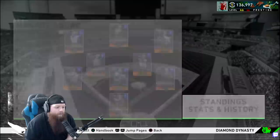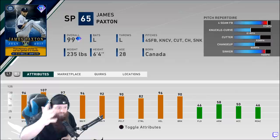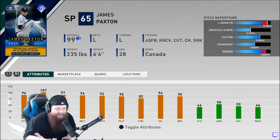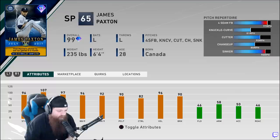Today we're gonna be taking a look at all the Player of the Month content, headlined by good old James Paxton. This was the big beefy diamond for the Player of the Month content that dropped for July — very simple, easy grind, definitely recommend getting it. He's got a sinker, a cutter, a curveball, throws 97-95 down to 81 — good variation in speed.